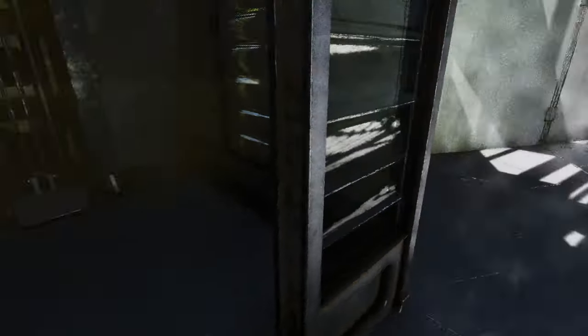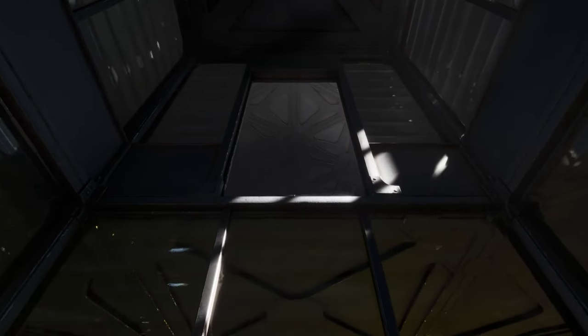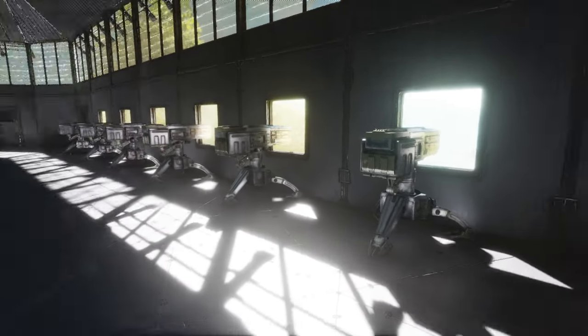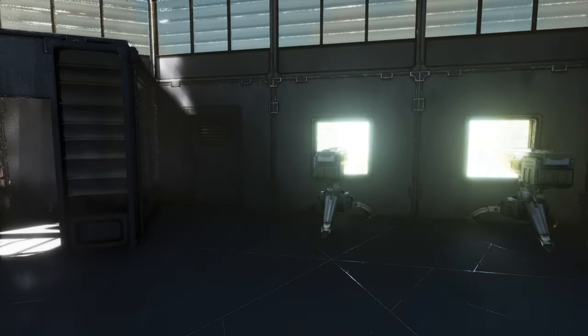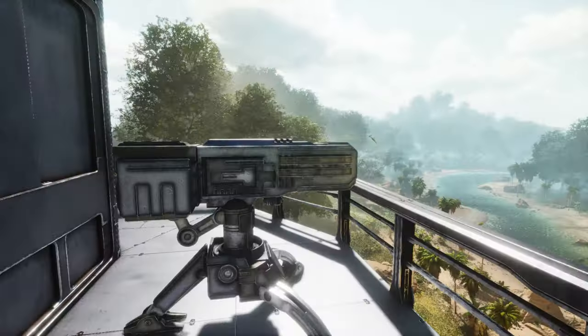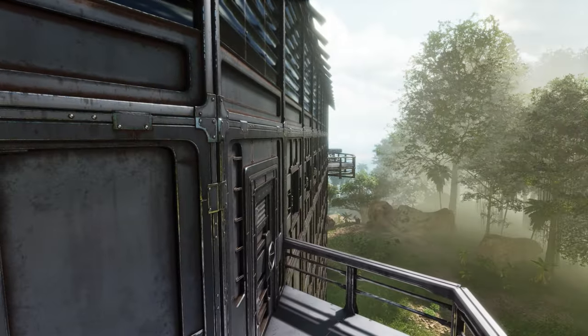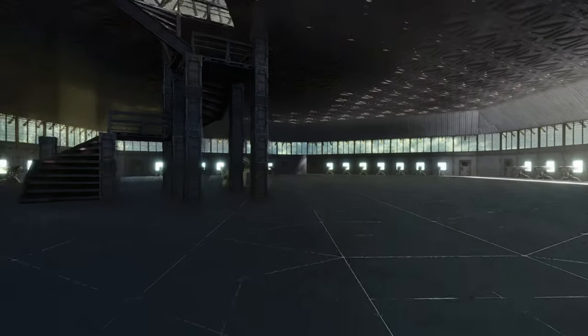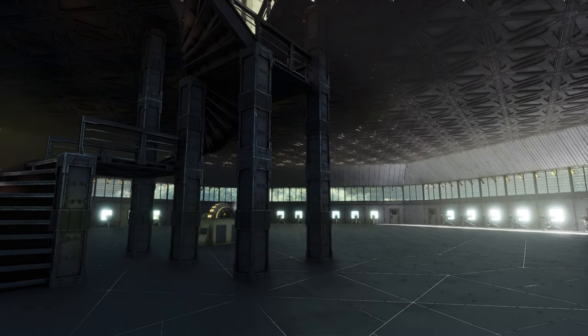So these are our two elevators — we've built two and tried to make them look aesthetic. This will take us to the next level, and you've got a lot of room in here for dinosaurs. So this is our next level — we've got another generator and guns facing at every window, so anyone who tries to mess with this base is going to get hurt.